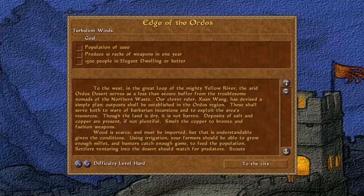Though the land is dry, it is not barren. Deposits of salt and copper are present, if not plentiful. Smelt the copper to bronze and fashion weapons. Wood is scarce and must be imported, but that is understandable given the conditions. Using irrigation, your farmer should be able to grow enough millet and hunters catch enough game to feed the population.